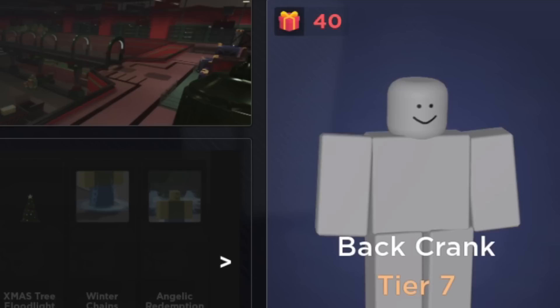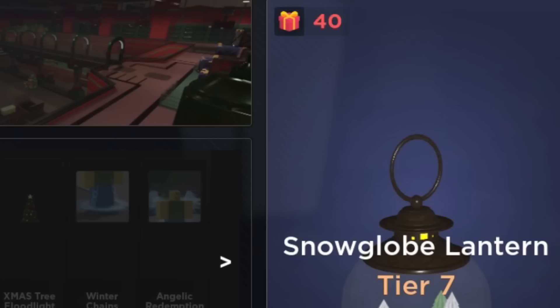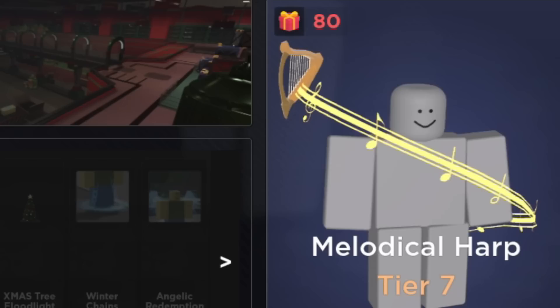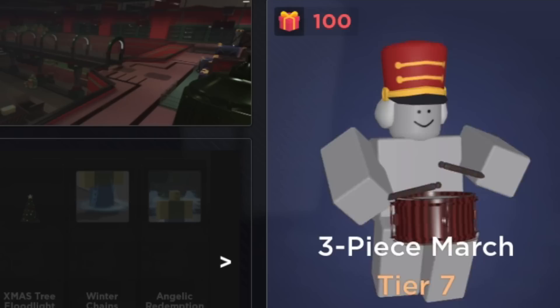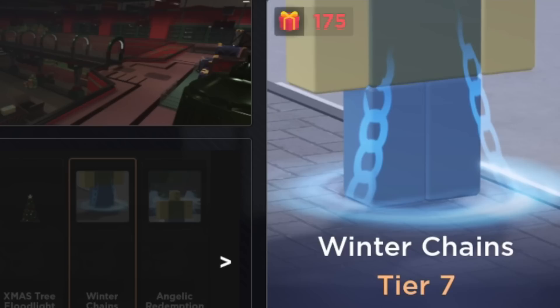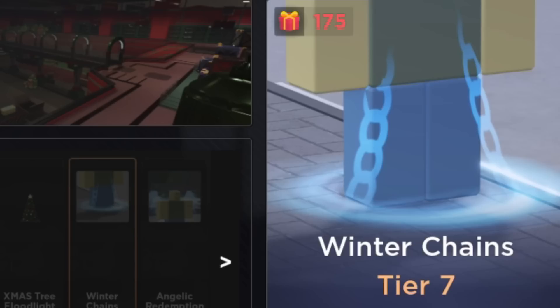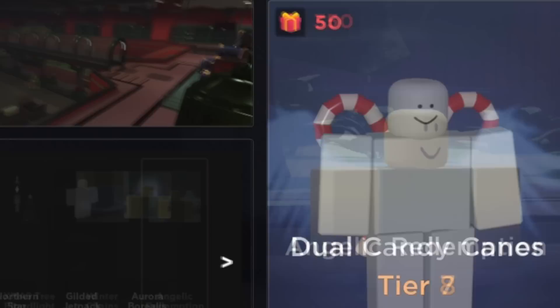For tier seven we got the back crank — another back item — snowglobe lantern, the jolly scythe, another back item, Glacius set, melodical harp, reindeer beacon, the three-piece march, and the X-mas tree floodlight. We got the winter chains as an unusual here, and the angelic redemption — these are the wings we looked at in that one unusual showcase, so it's really cool they came to the game. I think they're two separate things that were together.